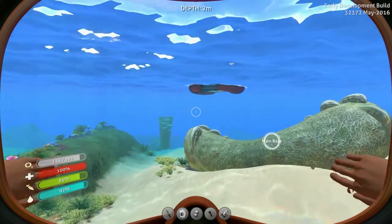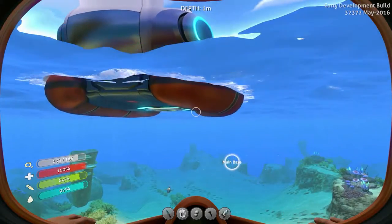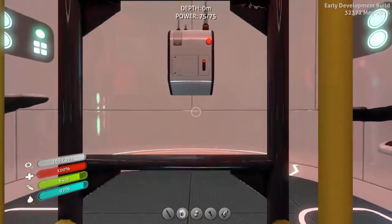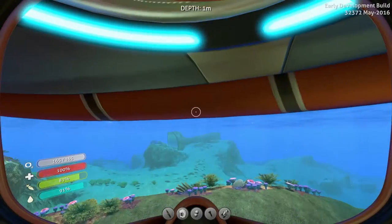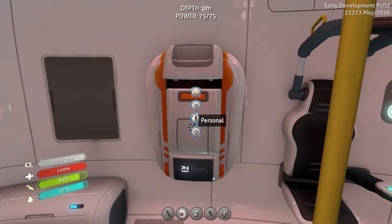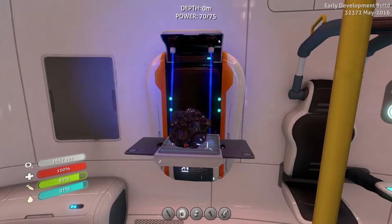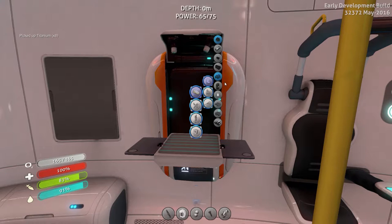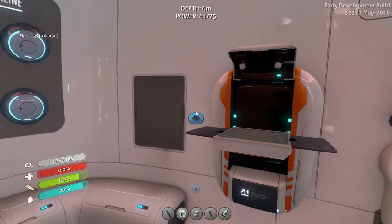I'm still thinking they need to add a little something to this lifeboat, like maybe a little generic motor where we can actually maneuver it around and reposition it somewhere. I know you can do it right now if you just push on it but it's very tedious. Or possibly scrap it somehow and get material out of it, but I don't think that's a feature in the game right now.